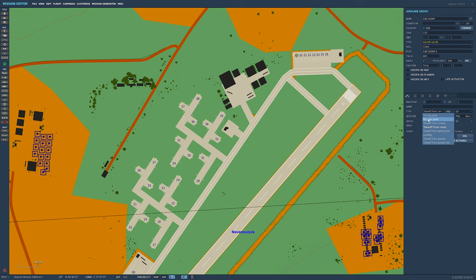Other waypoint type options: Turning Point and Flyover Point are air spawns. Takeoff from Runway spawns you at the end of the runway with engines already started. Takeoff from Parking Hot spawns you at the ramp with engines already running, ready to taxi. Landing is more of an AI waypoint. Takeoff from Ground and Takeoff from Ground Hot are mainly for helicopters — cold start or hot start off the grass instead of a designated aircraft spot.